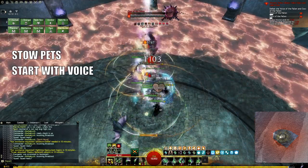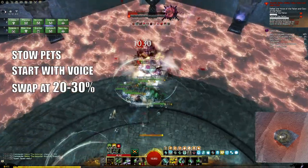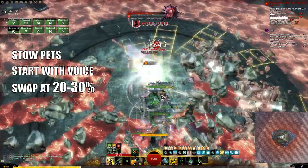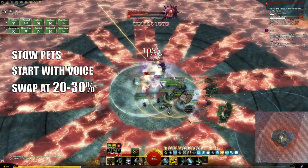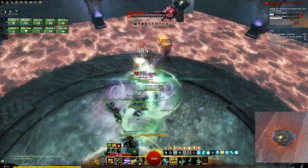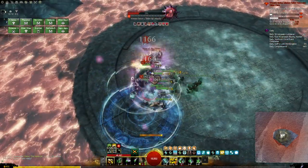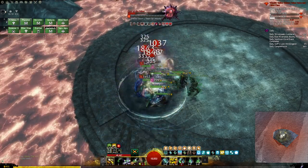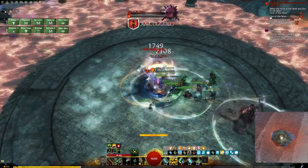The rest of the fight is fairly simple. Stack on the group and damage the Voice until he's around 20-30% HP — the commander will usually indicate to swap targets to the Claw of the Fallen. Ideally you want to kill both around the same time, but if one bear survives longer, he'll jump to the middle. Just follow him, burn him down, and avoid the AoE attacks he's putting on the ground.